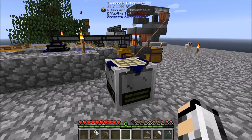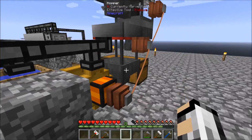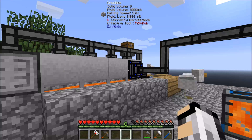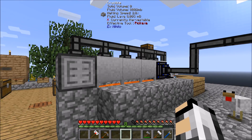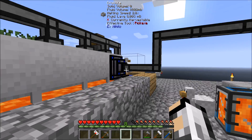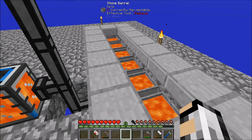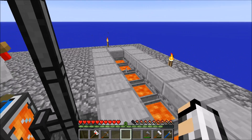Hello and welcome to episode 4 of the series Infinity Evolved Expert Skyblock. Last time we left off we made the thermionic fabricator and set up this little system here, which is off camera, to increase the lava production a bit. I still got my compacting drawer there to take any excess cobblestone. I need to make a few more transfer nodes to take the lava out of here and over to this bit with the stone barrels.